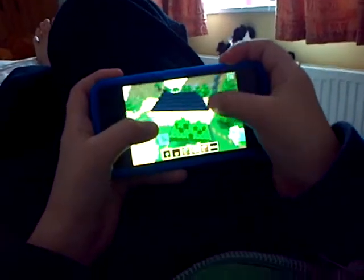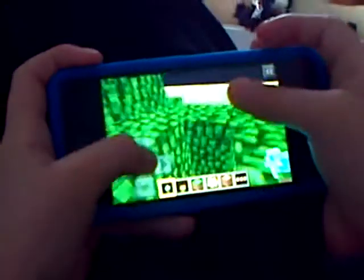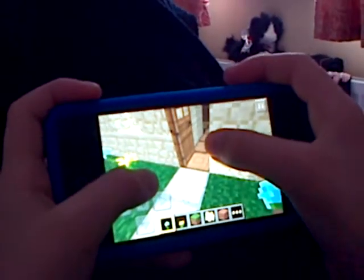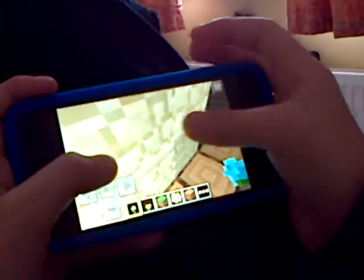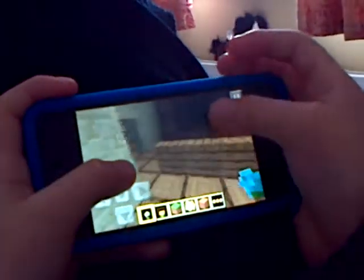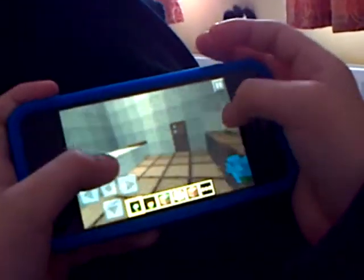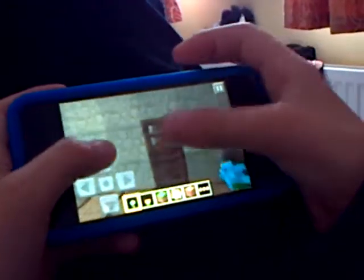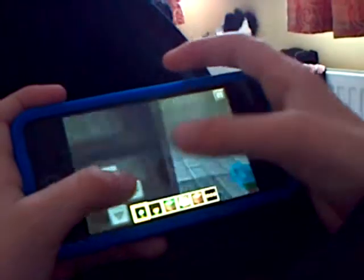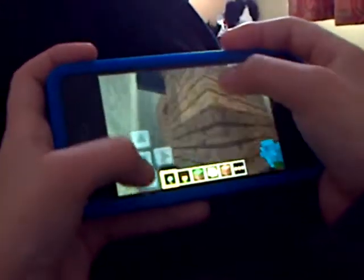This is my Minecraft house, and today I'm going to be showing you what it is like inside my Minecraft house — how it works and how you download it. You need an account, so just click Minecraft and you'll get it. And this is my garage.